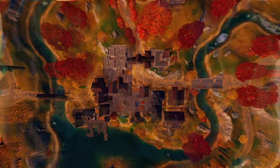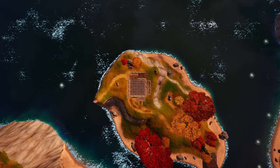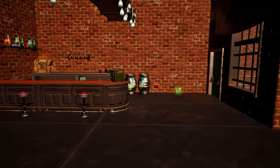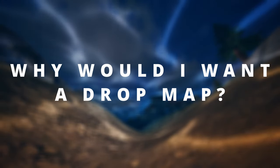First is going to be Anvil — I am aiming for the gun that spawns at the top of the tower. Second is going to be the god chest at the castle of the Deosplit. And third is going to be the top of the god house at North Slappy. But you might be asking yourself, why would you want a dropmap in the first place?